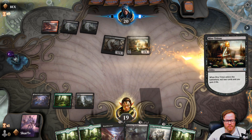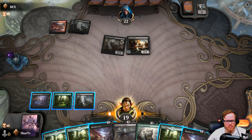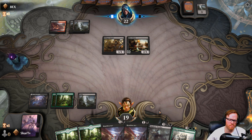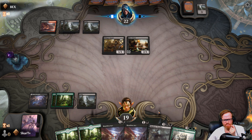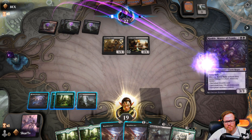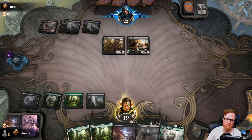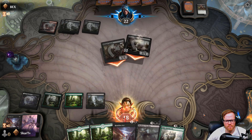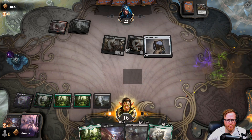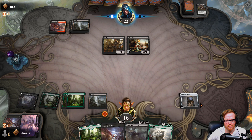Oh my goodness, it's a Mire Triton. Alright, I see we're going with this. Only one red mana. Interesting. The good book — have you read the book, guys? It's a good book. Keep the upkeep, Scry — just to get that extra point of damage in.